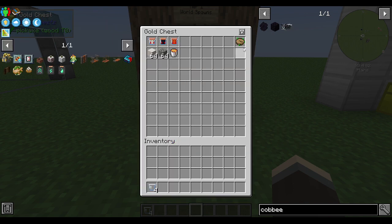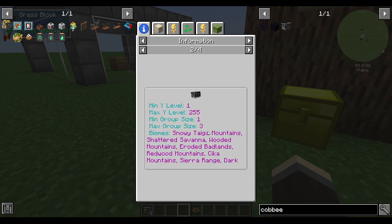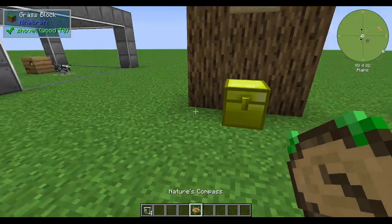I personally recommend getting a Nature's Compass to help you locate these biomes. For example, shattered savanna — right-click on the Nature's Compass, type in 'shattered savanna,' and hit search. If the biome exists in the world, it will show you where the closest one is. Just follow it, find the bees. Very simple.